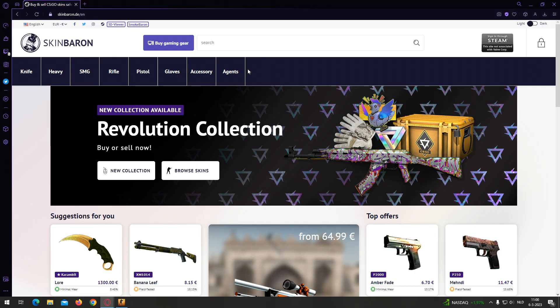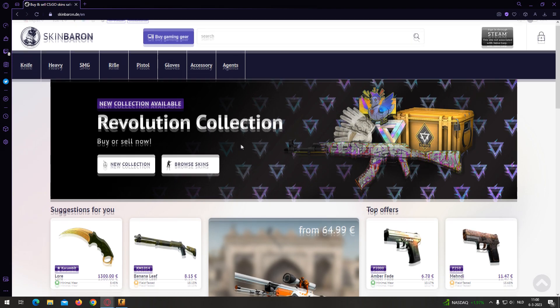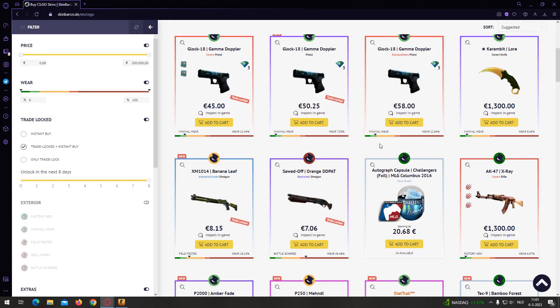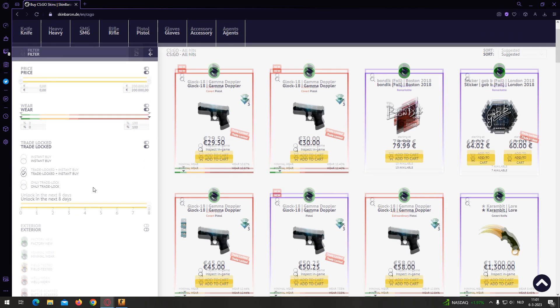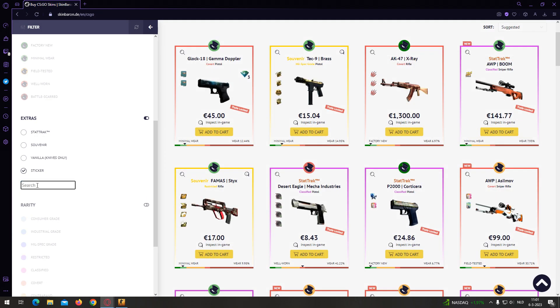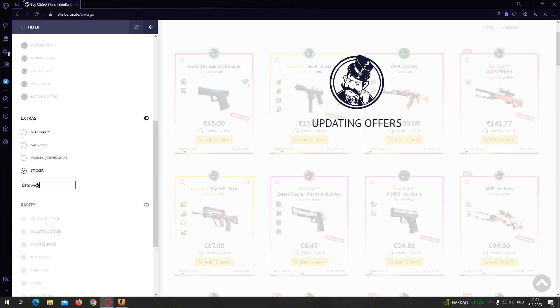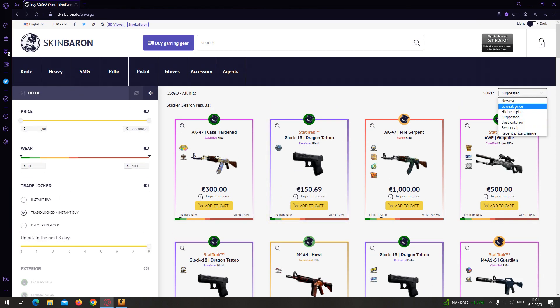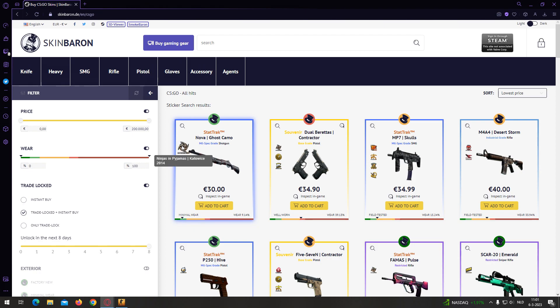Now we're going on to Skin Baron. It's not as big as Skinport or Buff, but I find it quite useful. You don't even have to sign in to use it. Press the 'Get Started' button to see all skins on the site. Scroll down and press the Sticker button under Extras — you don't have to search for a specific sticker, which is what I like about this site. Search for Katowice 2014 and sort by lowest price.